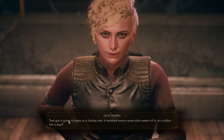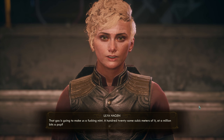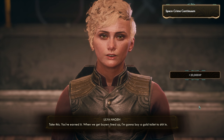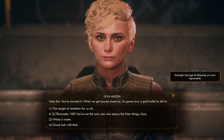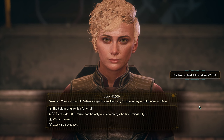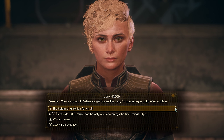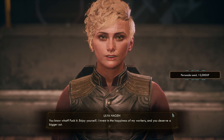Lilia Hagen: 'That gas is going to make us a mint — a hundred and twenty-some cubic meters of it? Not a million bits of pop. Take this, you've earned it. When we get buyers lined up, I'm gonna buy a gold toilet to shit in.' How much did that just get? Supply itself is now agreeable. You've gained a thousand only — I cannot even upgrade my weapon with that. The height of ambition. Persuade — you're not the only one who's enjoying the finer things. Fuck it, enjoy yourself.